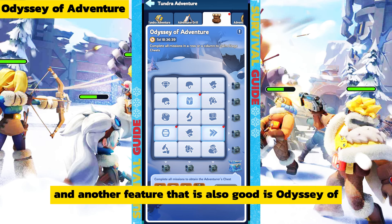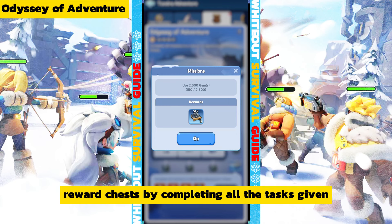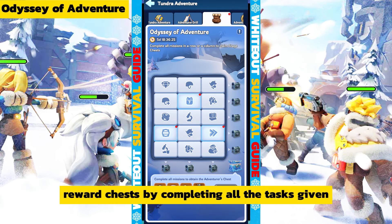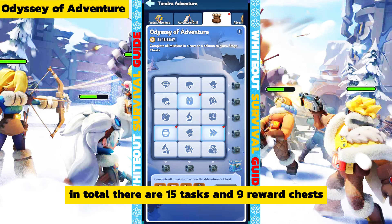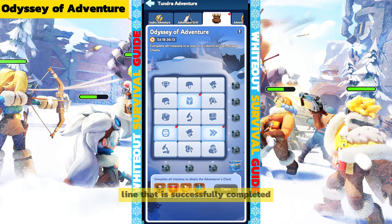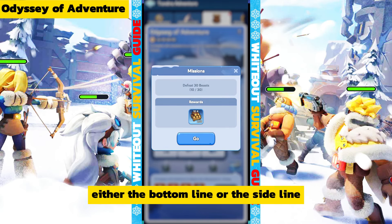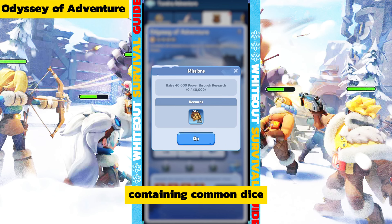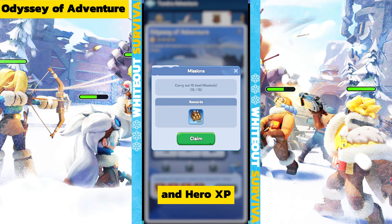The other feature is Odyssey of Adventure, where the main goal is to open reward chests by completing all the tasks given. In total there are 15 tasks and nine reward chests. For each mission line completed — either the bottom line or a side line — the player gets a rewards chest containing common dice, fire crystal manuals, gold keys, and hero XP.